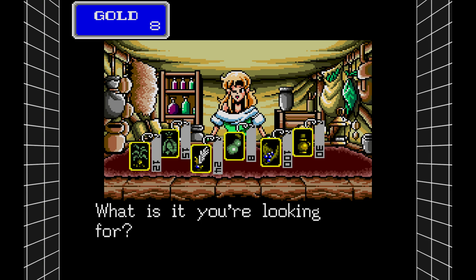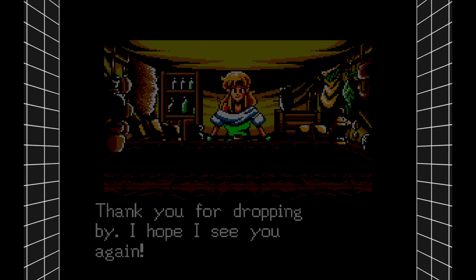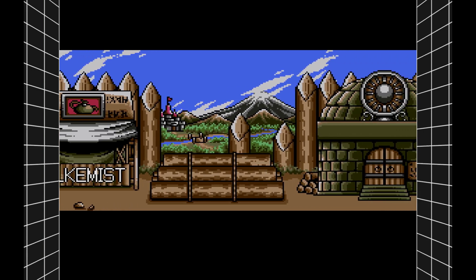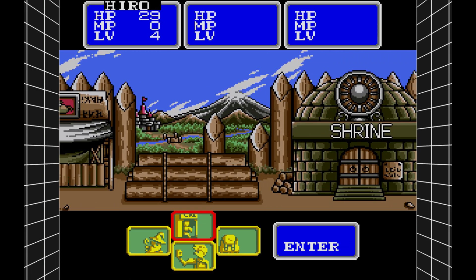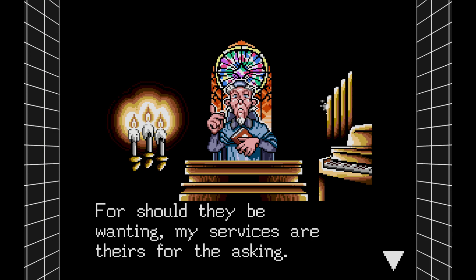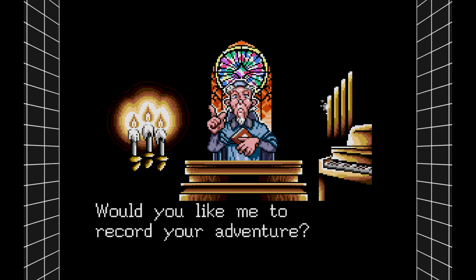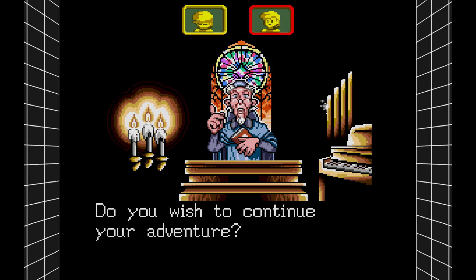We were going to buy an Angel Wing but we don't have enough. The wisdom seeds — I think those do a map reveal, kind of like that one spell I can't remember the name of. We're not going to buy one even though it's only 8 gold. Let's save our game. We need 48 experience points to level up. Alright, that is our intro to Shining in the Darkness.